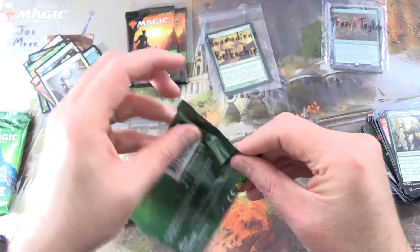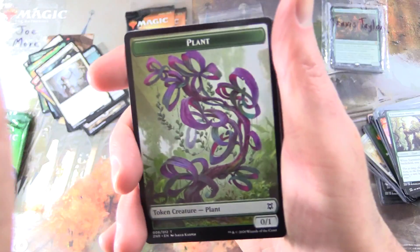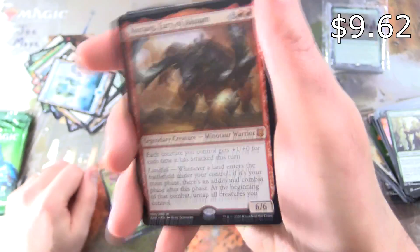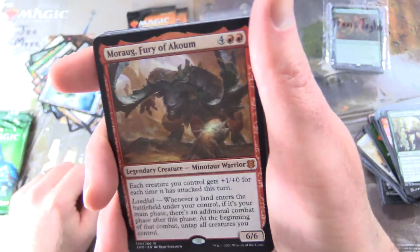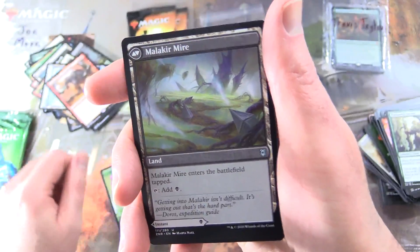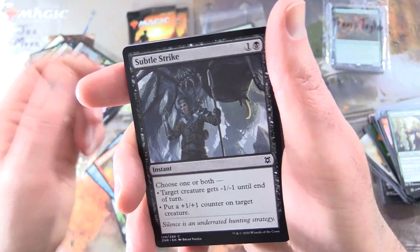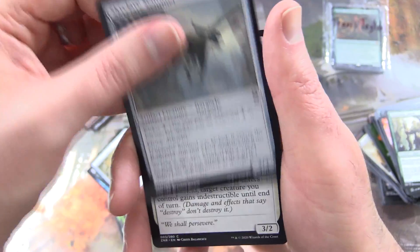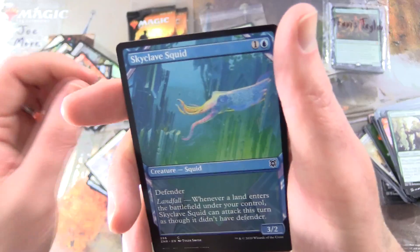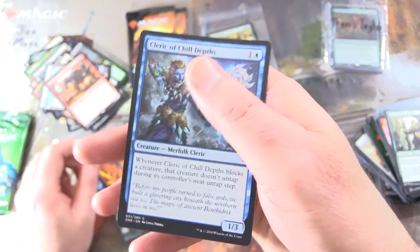Back to Joe Moore — we'll open one of these Draft Boosters. We get a Plains, an Island, and a Mythic — Morog Fury of Akum, Legendary Creature Minotaur Warrior. Malakir Rebirth, Malakir Mire on the other side, Merfolk Wind Robber, Gomafard of Vanguard. Commons: Subtle Strike, Cliffhaven Kitesail, Skyclave Sentinel, Angel Heart Protector, Adventure Awaits, Seagate Banneret, Skyclave Squid Showcase, Royal Eruption, Sizzling Barrage, and Cleric of Chill Depths.